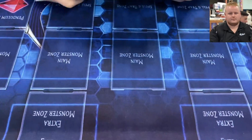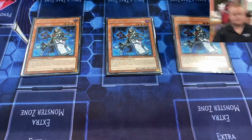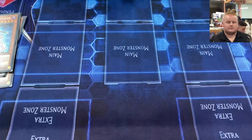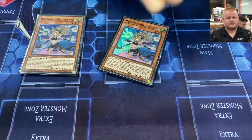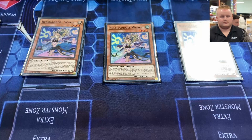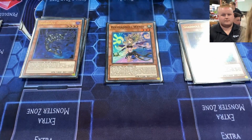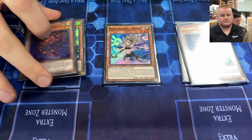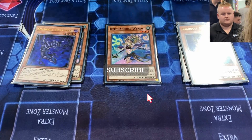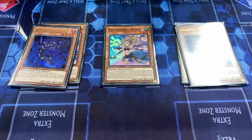Starting the deck profile: three Aleister — pretty standard, you need the normal summon to get the whole deck going. Triple Wendy, the best Shaddoll, gets you into everything and it's a Wind attribute. Two Scumata — didn't think about playing three because it clashes with the Invoked stuff, and you only really need two.